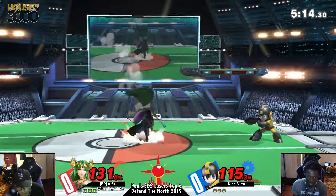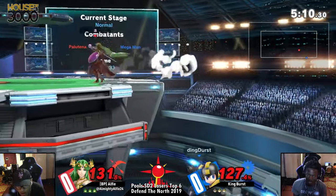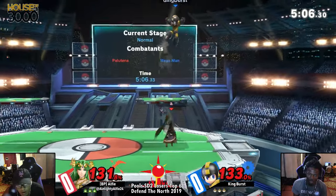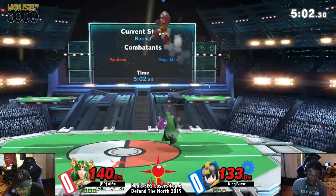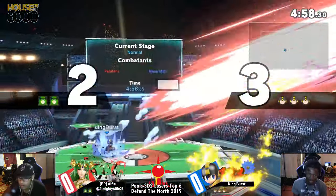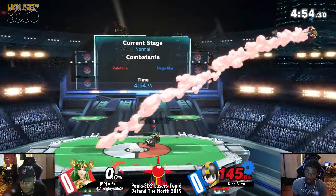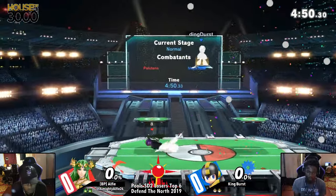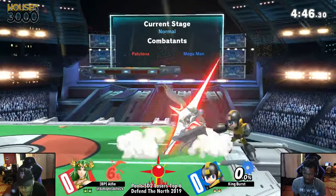Both of these players want to have the other person overcommitting and coming in trying to get in and taking so much damage. Good cancel away with that side B, so he wouldn't get hit by the Explosive Flame. He's actually gonna get away from the up tilt. Alfie trying to just go in and find an opening for the back air, but unfortunately King Burst is able to get the crossup back air there. You're not getting yourself back to the stage. Explosive Flame is gonna go ahead and take that stock out. We're back to square one.